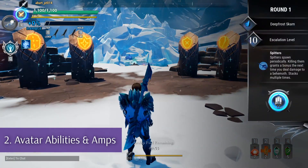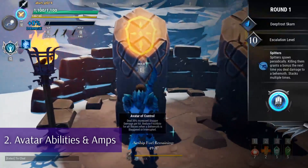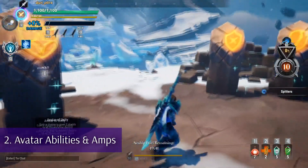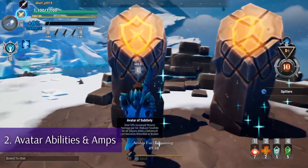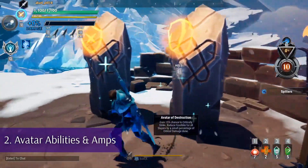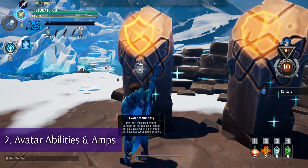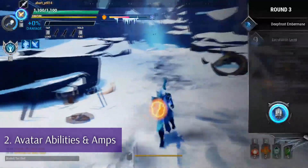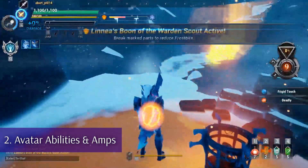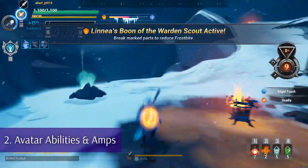At the beginning of each Escalation run, there are four Pillars of Power that you can interact with. Each pillar will provide you with a much needed Avatar ability that will help reduce Frost Bite for your entire party. You can choose from one of these four: the Avatar of Destruction, Avatar of Control, Avatar of Unity, and the Avatar of Subtlety. A glowing shield icon appears on your Slayer's back, denoting the Avatar ability you've chosen, so if by chance you happen to get in a group whose strong point is not communication, you can still tell what the rest of your group has chosen to go with.